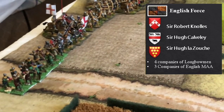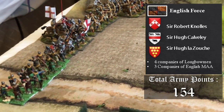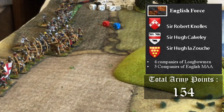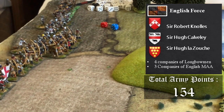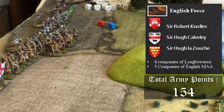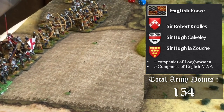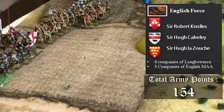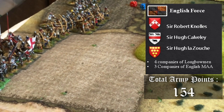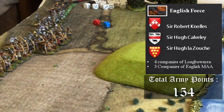The English have a commander-in-chief who doesn't cost points, two captains for 10 points, two veteran longbowmen for 30 points, two longbowmen for 24 points, two men-at-arms for 18 points, veteran men-at-arms for 30 points, and stakes — all longbowmen have stakes adding another 12 points. The English total comes to 154 points.